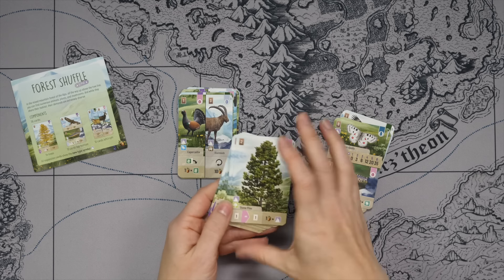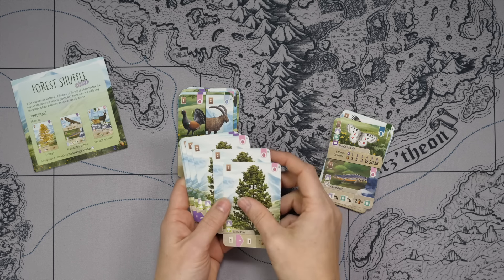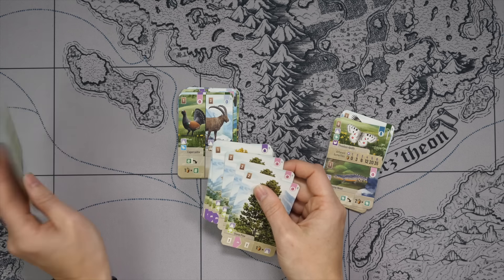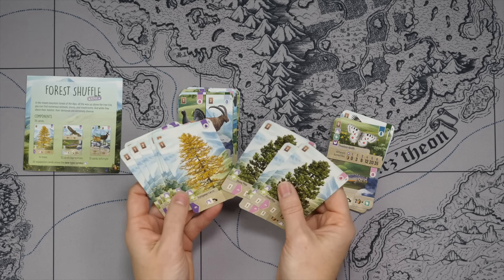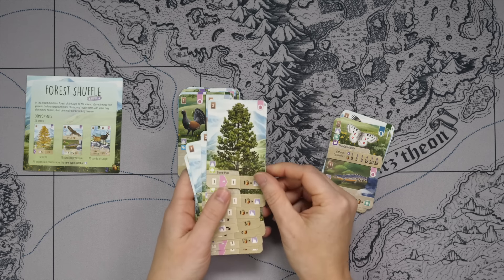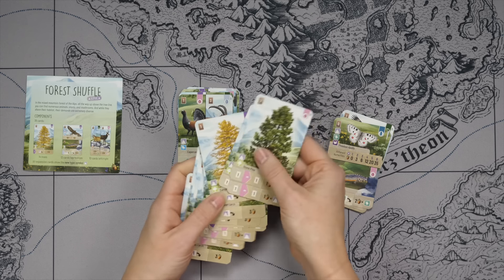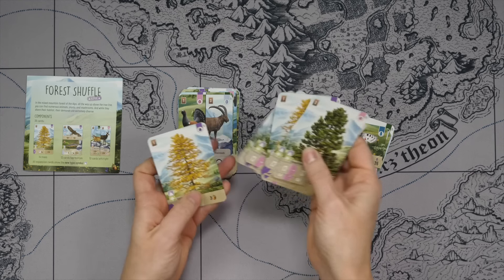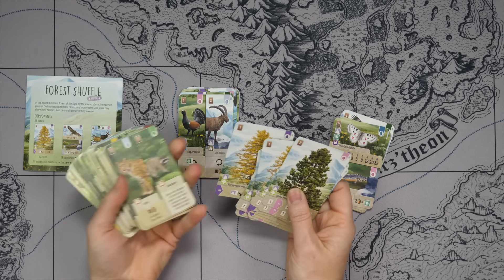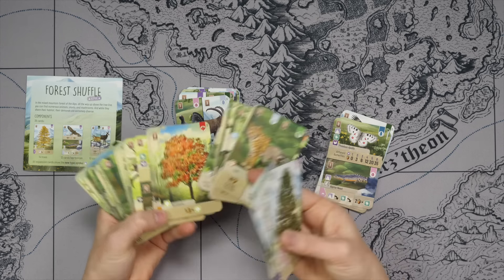Let's take a look at the trees. They come with two different types: the pink and the purple. The Alpine Larch and the Swiss Pine are the two tree categories you get here. As you can see, they are either going to be points or scoring per this tree type. However, a lot of them still have that other tree symbol, which is going to integrate smoothly into your regular base game and might score for all of the trees specifically.